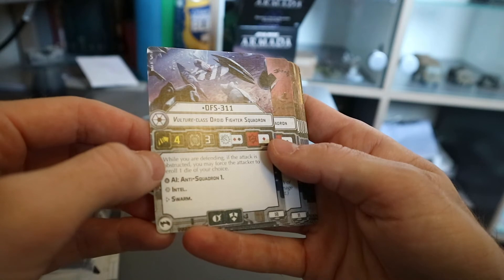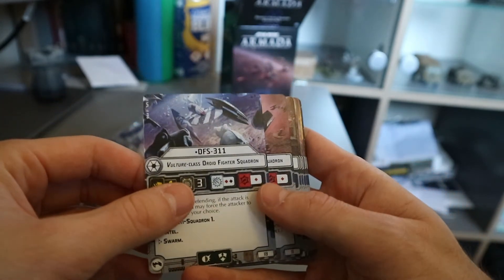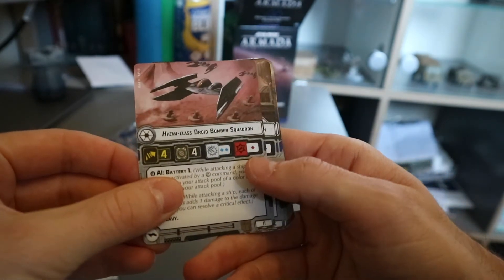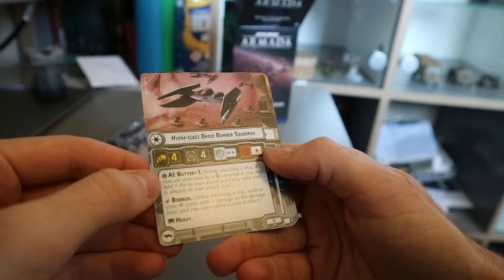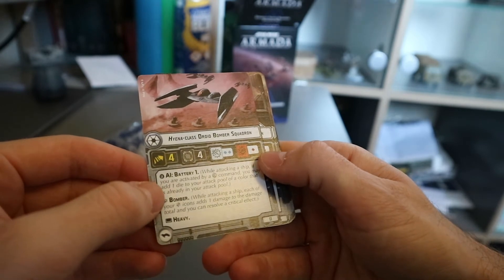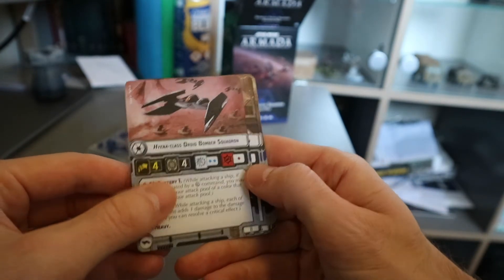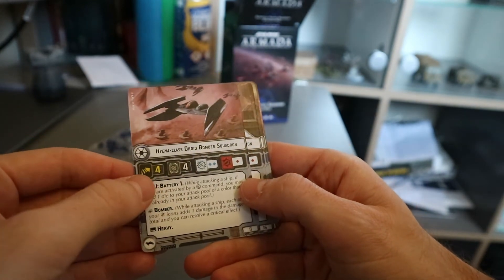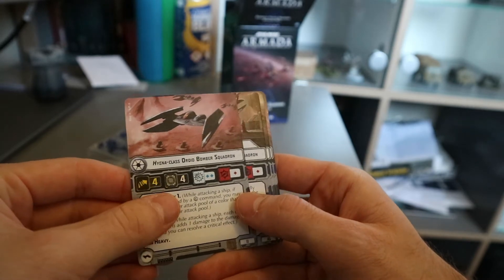Swarm. And while defending, if the attack is obstructed, you may force the attacker to re-roll one dice of your choice. Pretty handy. The Hyena-Class Droid Bomber Squadron — it's got Battery One AI. While attacking a ship, if you are activated by a squadron command, you may add one die to your attack pool of any color that is already in your attack pool. So for this example it's going to be an extra red dice — two red die, they're pretty handy. Obviously, you've got Bomber and Heavy. They're quite fast actually for a bomber — four speed. That is really good. And four hull.